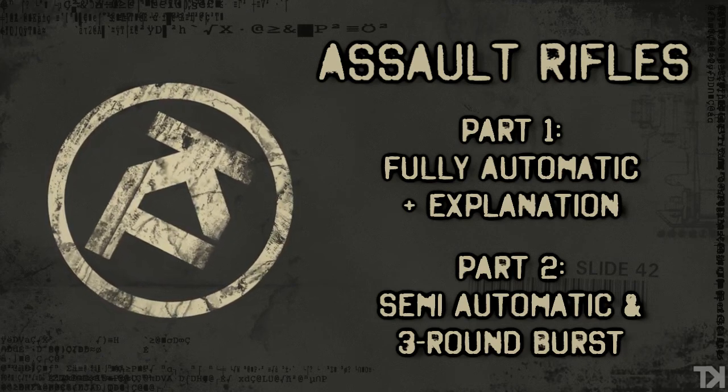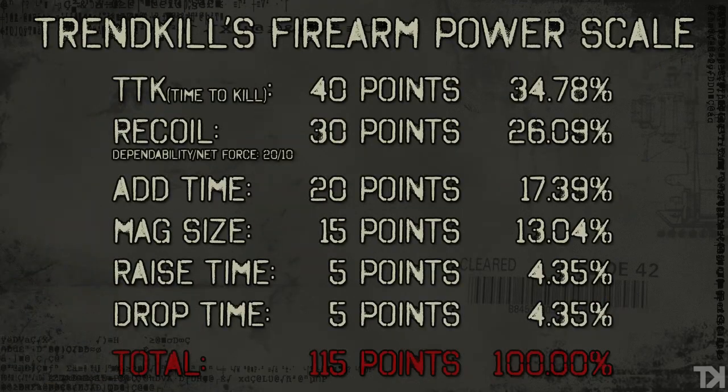As always, we're going to be looking at these stats: Time to Kill, Recoil — and we separate Recoil into Dependability and Net Force, which are explained in the first video — Add Time which is Reload Time, Mag Size, Raise Time, and Drop Time. Those total up to 115 points and over to the right, the percentages are how much those are weighted into the total score. At the end of the video, you'll see how the guns rank against each other and which is the best gun statistically based on these weights.